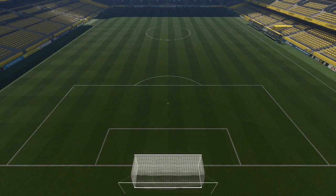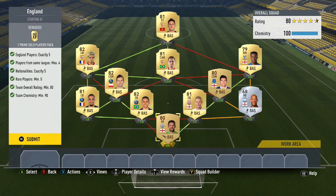Moving on to the harder ones — the European Tour. We've got England: you need five England players, a maximum of four players from the same league, five nationalities, an 80-rated team, and five rares minimum. I've sectioned off one English player — a Championship right back — and then got four Premier League English players to get perfect chemistry on the right-hand side.